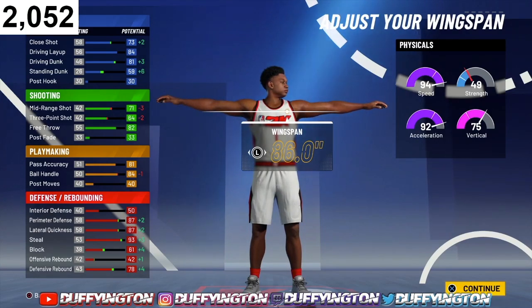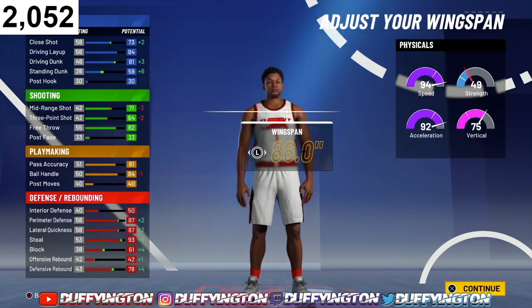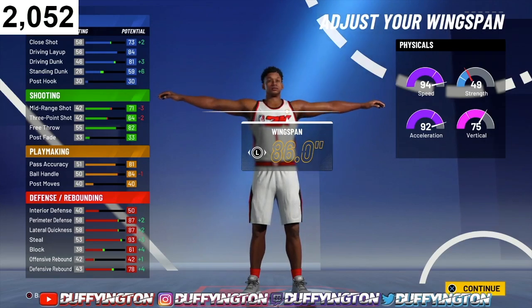Perimeter defense is gonna jump up to 92, lateral quickness is gonna jump up to 92 — that's crazy, cause last year two-ways didn't have 90-something lateral quickness with perimeter defense. The defense on two-ways this year is crazy. Our steals jump up to 98, which is insane because we're not even a pure red. Our block is gonna jump up to 66.